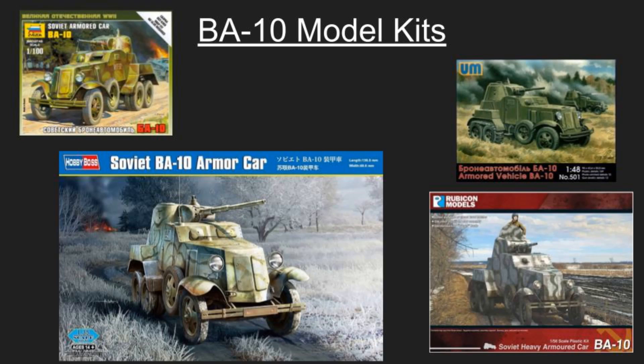If you want to build a BA-10, turns out there aren't too many model kits. In 35th scale the best you can get is a Hobby Boss Soviet BA-10. In 1:100 you have Zvezda; in 48th scale there's a kit available; in 56th scale you have Rubicon Models. Other than that I wasn't seeing too many — I would have thought companies like Trumpeter, who do a lot of Soviet stuff, would have a BA-10. They made over 3,000 of these and they were used quite a bit, but apparently not.